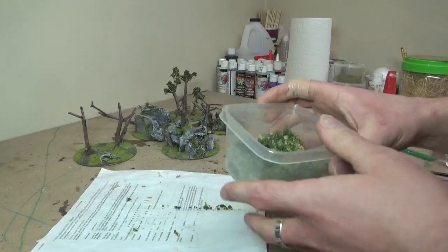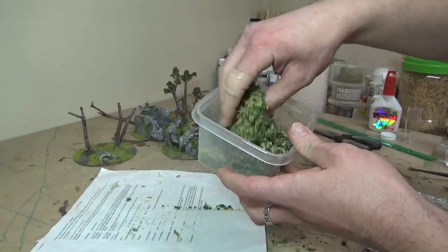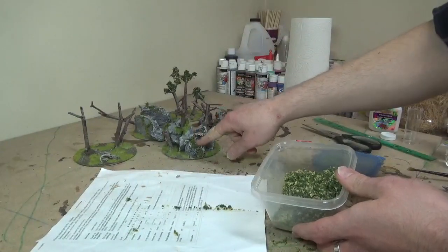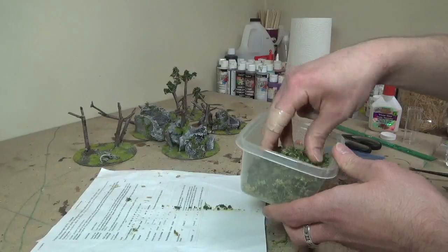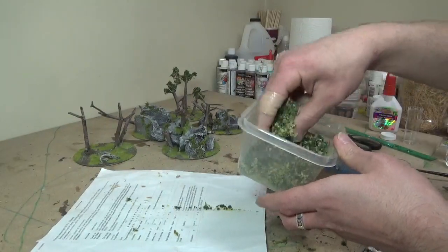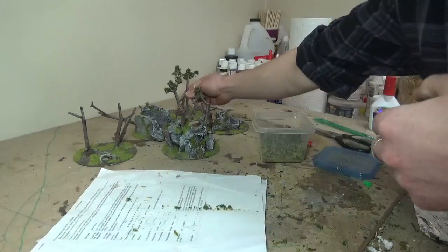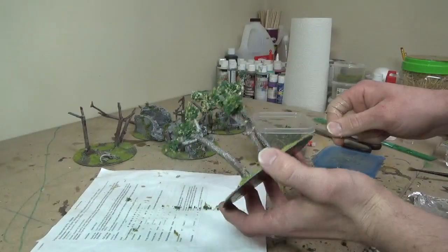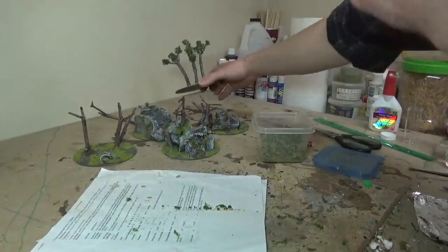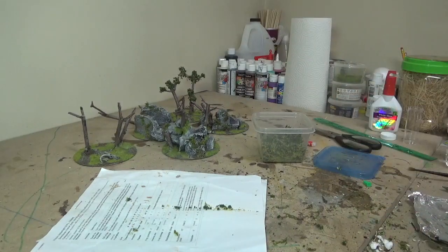I've got a little mixture I made of some dark green clump foliage, some yellowish dead-leaf clump foliage, and I also chopped up the same moss we used for the vines and threw it into the mix — just to add a lighter green. So we have a dark green, a light green, and a yellow. I've done one off-camera as a test and it looks okay, though I may add more leaves next time.